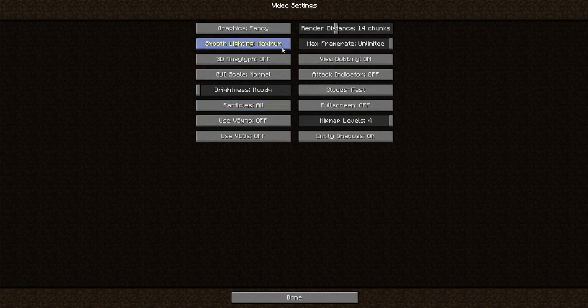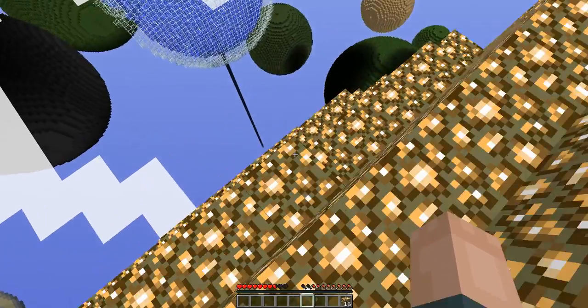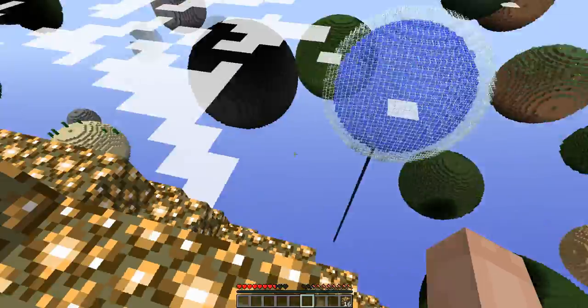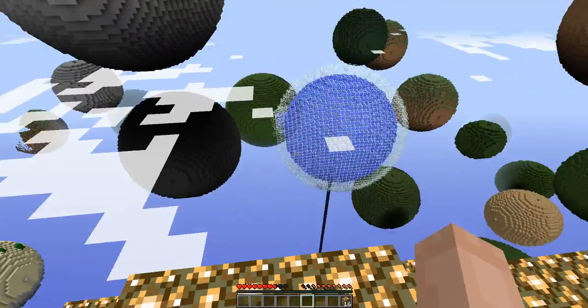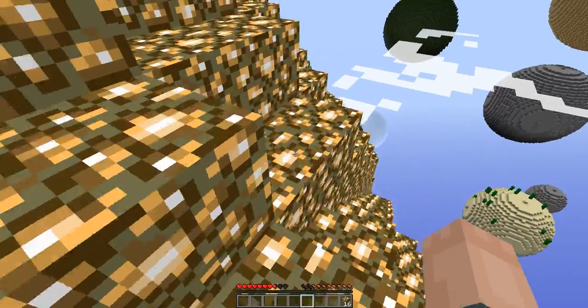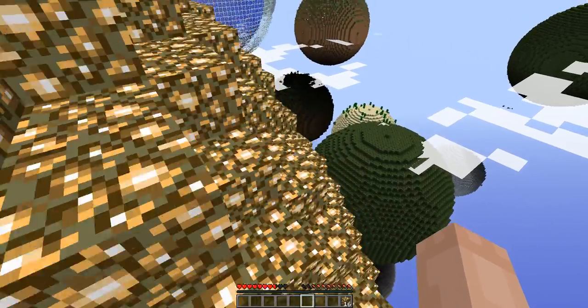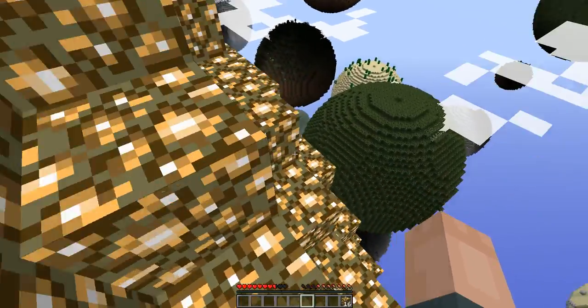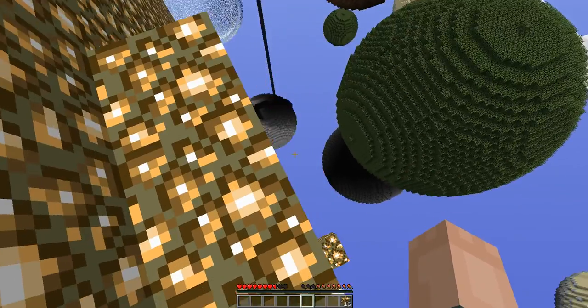There is a water planetoid down there — I don't think I could land on it, though. That's the nice thing about water planetoids, by the way. I think this is birch — actually, wait, that might be oak. It's not gonna be easy to get to, though.